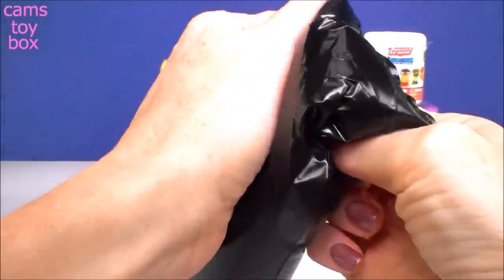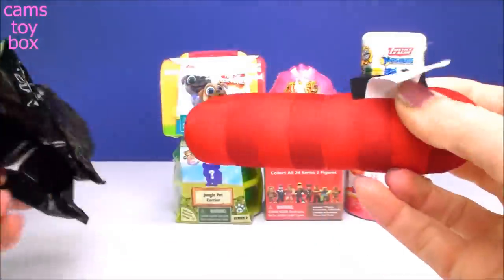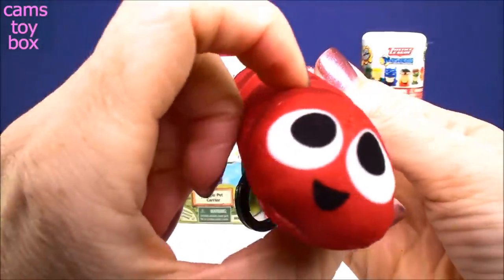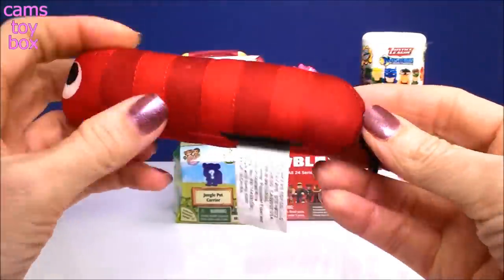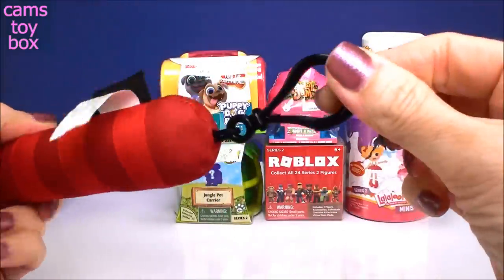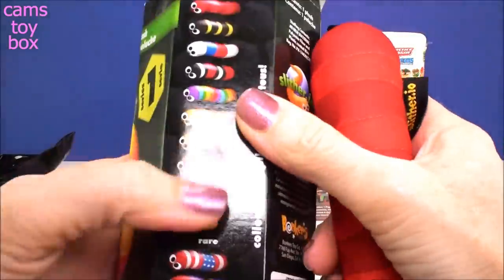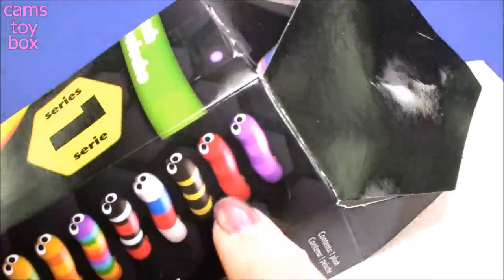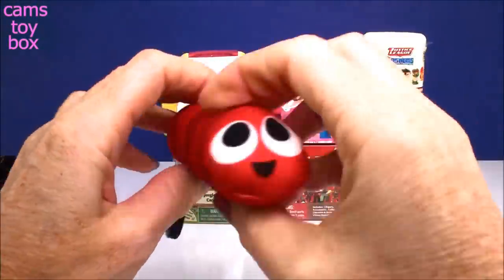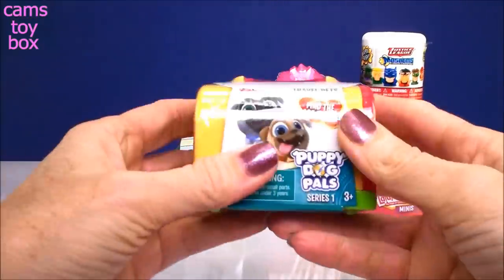That's a big one, right? Oh, so we got this awesome looking red guy. Check him out! He's actually really cute! They're super long and they are plush - really, really soft - and they also come with a little hanger on here, so it's like a little keychain. Looks like he's a common one, the second one up at the top. But how cool is that? Oh my gosh, he's really, really big and so super cute.